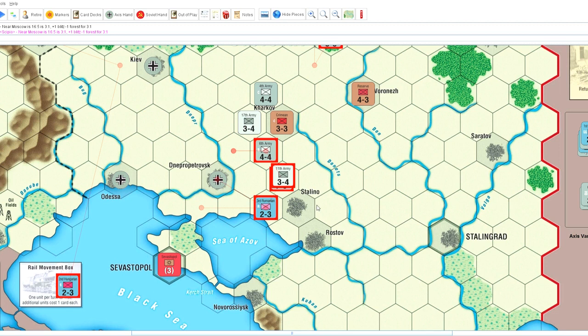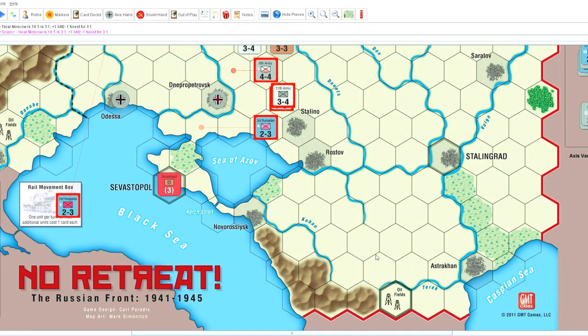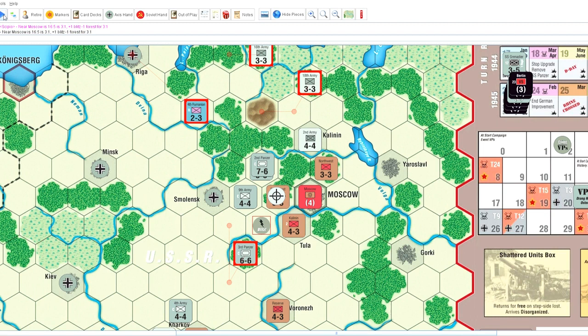I'm glad that the weather's held him up again — that's great luck on my part. Now near Moscow it's a 16 on 5, which is 3-on-1. He's going to use the blitz marker there, which cancels out the forest, and rolls a four — a defender retreat. So I'll preserve the unit, but he's literally going to be walking right up to the gates of Moscow now, and that is a bit worrisome.